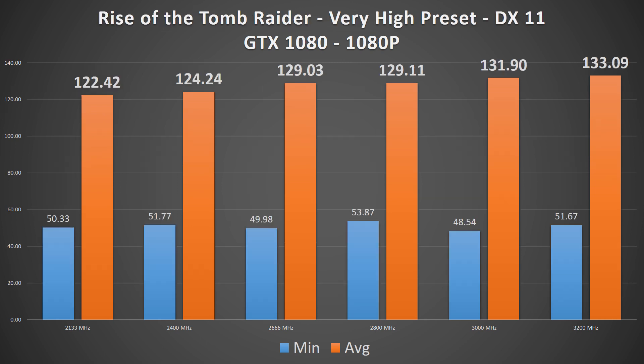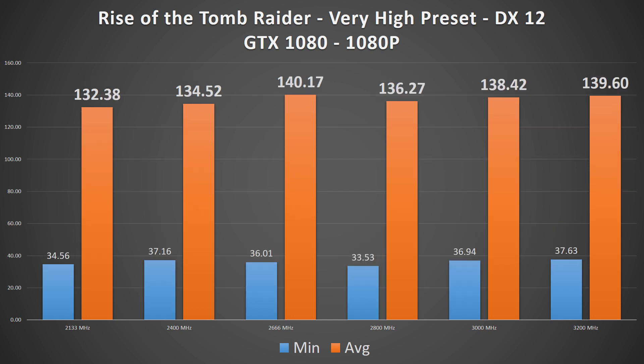Rise of the Tomb Raider DirectX 11 is where the largest performance increases are seen, with up to an 8.5% increase at the highest speed kit — a near 11fps difference. In DX12, the gains are still evident but less so, with the 3200MHz kit showing a 7fps increase, but still a 5% gain.